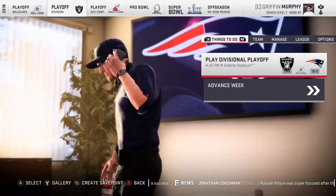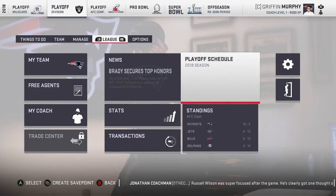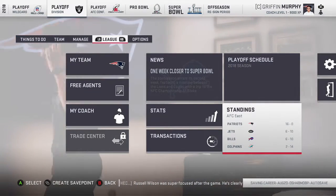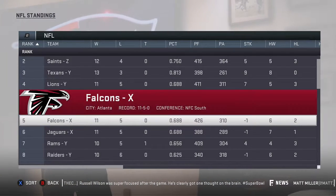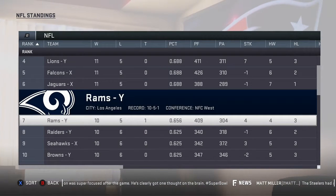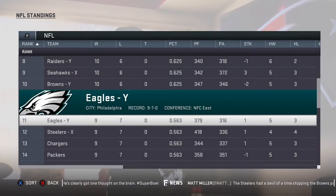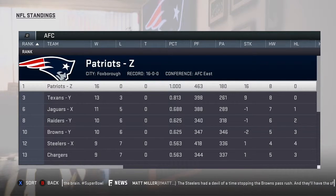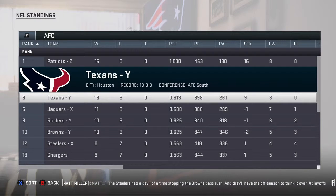I'm back. Apparently the Patriots went 16-0, which is kind of cool. Let's go to the standings. The best team is the Patriots, then the Saints, the Texans, the Lions, the Falcons, the Jaguars, then the Rams. The Raiders went 10-5-1, the Seahawks made the playoffs at 10-6, the Browns made the playoffs at 10-6, the Eagles at 9-7, and the Steelers at 9-7 as well.